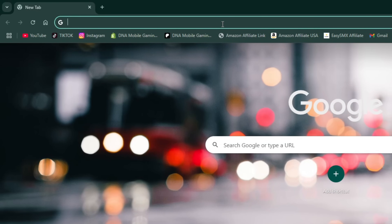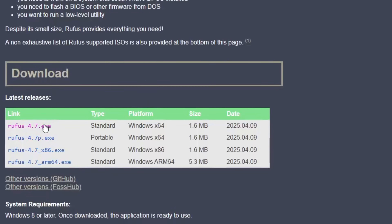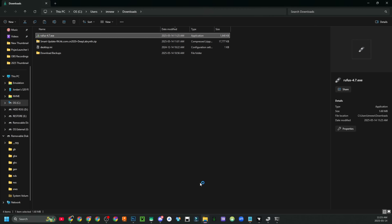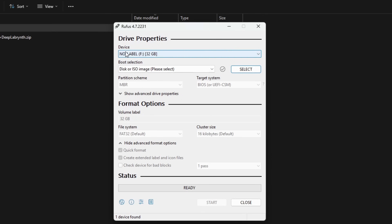Plug this into your computer. Open up a web browser and type in Rufus — we are going to download a program called Rufus for our Windows PC. The latest version as of today is Rufus 4.7.exe. If there's anything newer when you watch this video, download that version. Open up Rufus; a little dialogue window will pop up — press yes and Rufus will be installed.